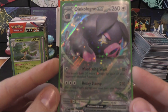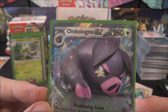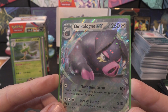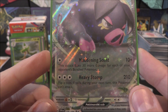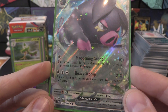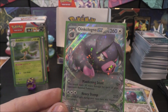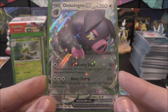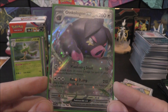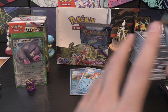Oinkologne EX with 260 HP — I think this is the female one, the male has ears up. Maddening Scent for 10+: does 30 more damage for each of your opponent's bench Pokemon. Heavy Stomp for 210 — flip a coin, if Tails this Pokemon can't attack next turn. A lot of people are using Maddening Scent as a tanky deck with just one attachment and you're good to go. It does have a weakness to Fighting, which is nice because people are using this — so Koraidon makes sense. Pretty cool, very happy with that one.